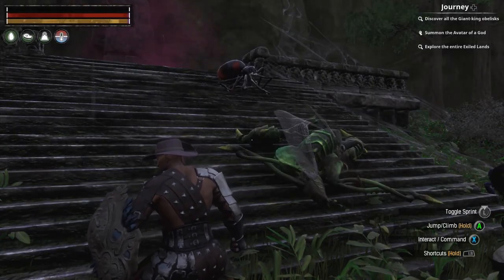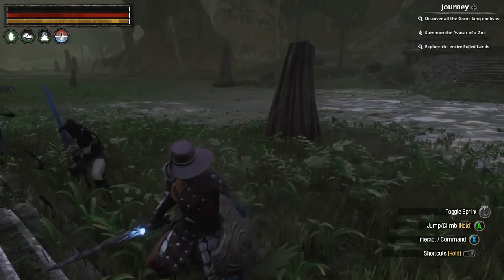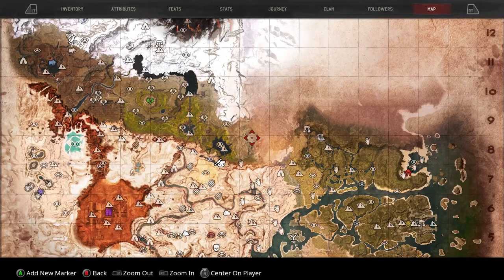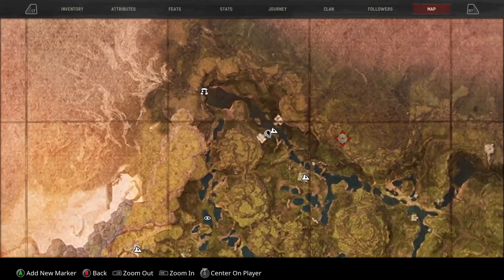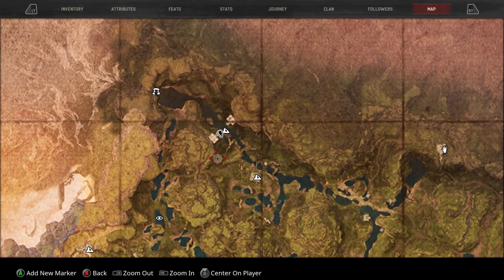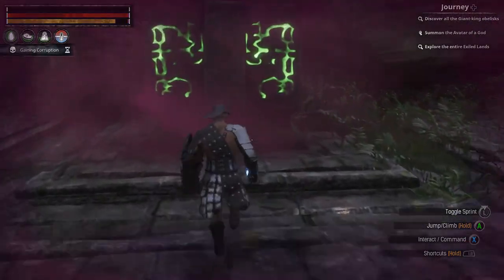Here is another obelisk — it is in the swamp area. There's the surroundings, and on the map we are right here in this little peak bit. Can't miss it. Let's jump to the next one.